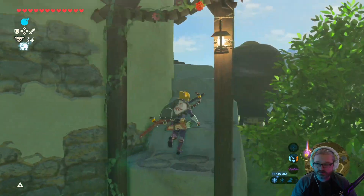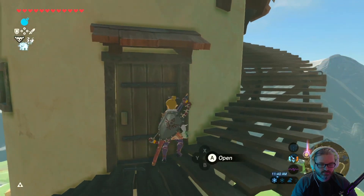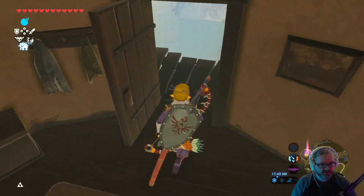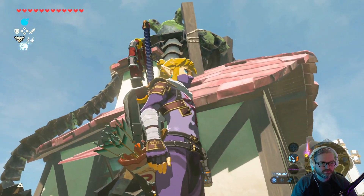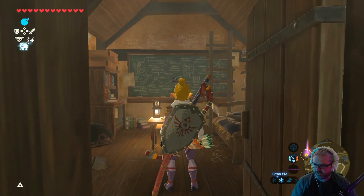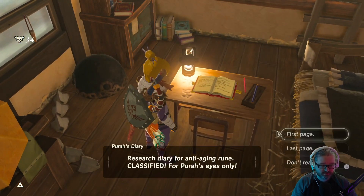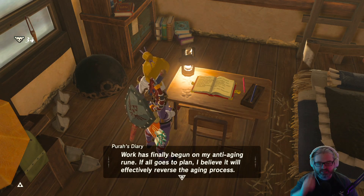There's stairs! This looks like Simon's place — okay. Should have assumed she would have taken the top bunk. She'll also upgrade your already existing runes — oh, okay, that's worth it! Research: desire for anti-aging rune, classified, for Purah's eyes only. First page, date unknown: work has finally begun on my anti-aging rune. All goes to plan — I believe it will effectively reverse the aging process.